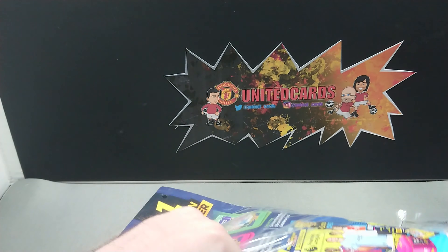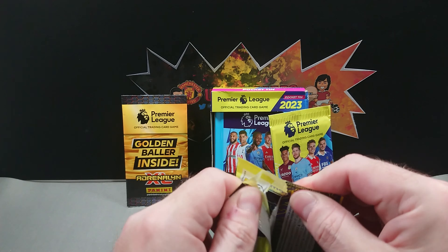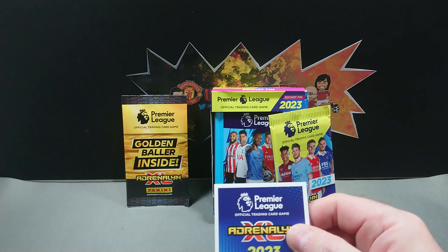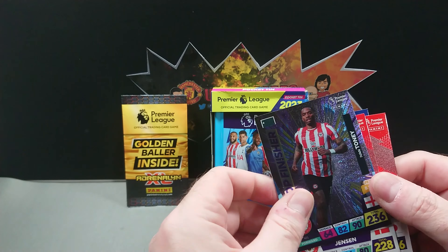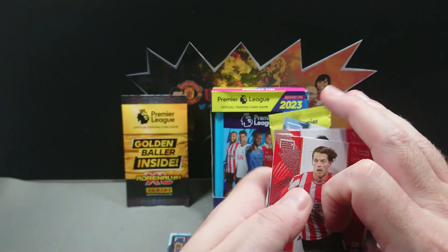Hopefully we can find something nice — guaranteed another golden baller to add to our collection, and then we'll open that golden baller, hopefully it's one we haven't already got. There's a code for anyone that wants that. We're starting off with a Nottingham Forest badge and a Chelsea badge, then we've got an Ice Tiago Alcantara. We've got Top Finisher, seven cards in this pack which is nice. We've also got an extra insert — Ivan Toney Finisher, Matthias Jensen, Tomiyasu, and Damari Gray.